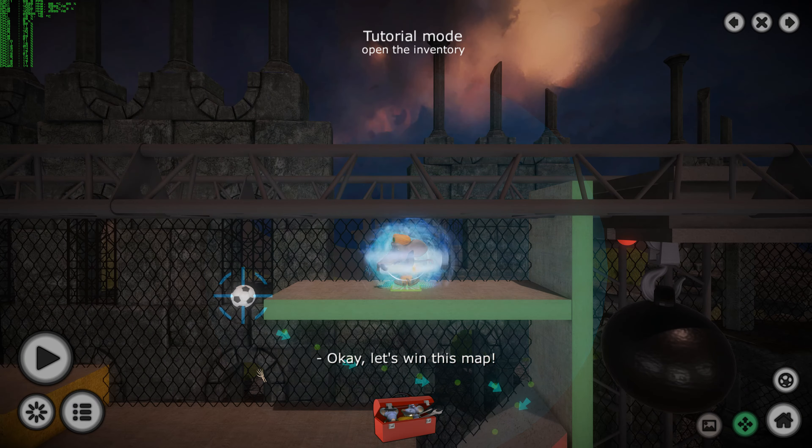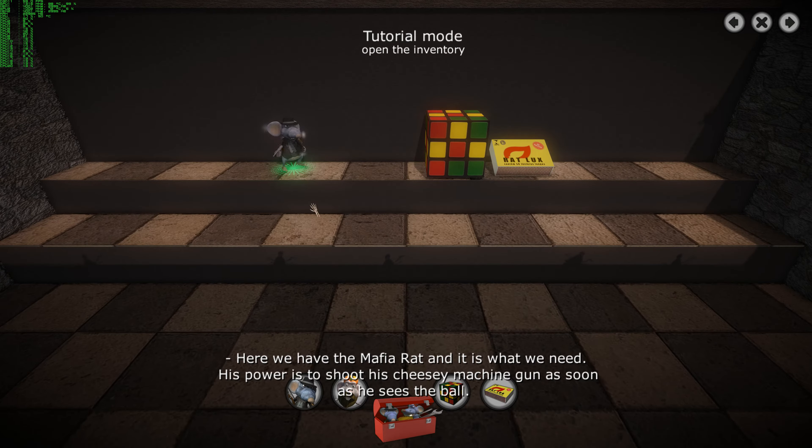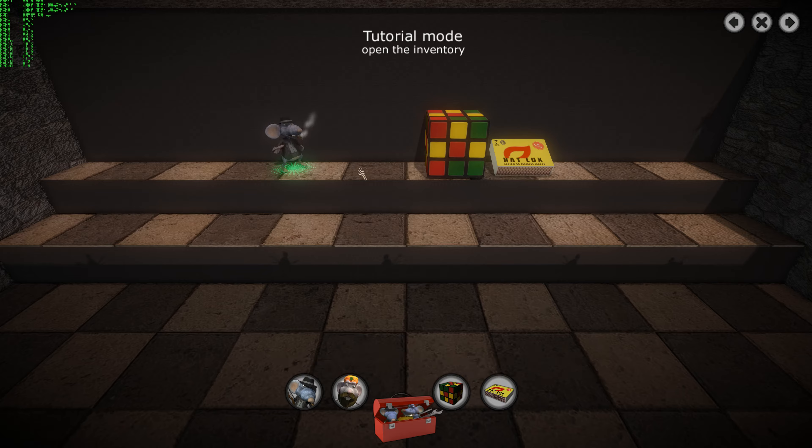Okay, let's win this map! Open the inventory again — we need another rat! Here we have the mafia rat, and this is what we need! His power is to shoot his cheesy machine gun as soon as he sees the ball — the shots push the ball very hard! Let's use it!